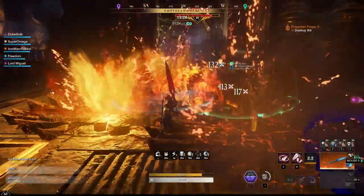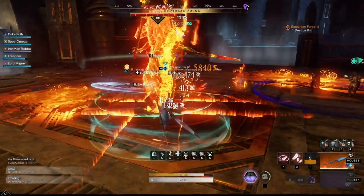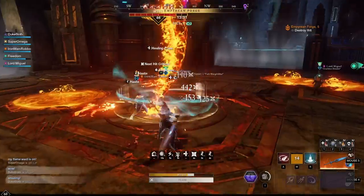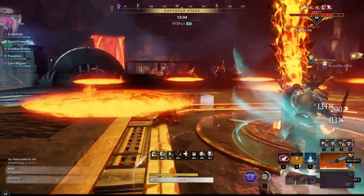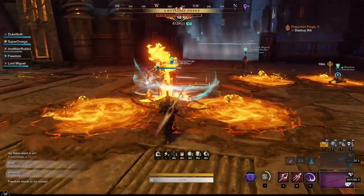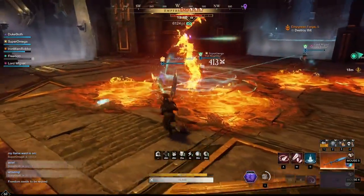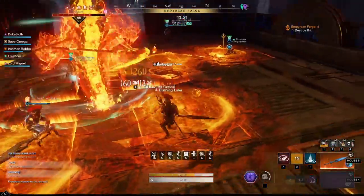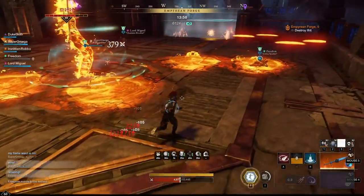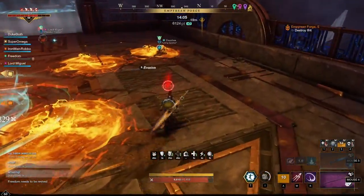Ifrit also has a slam attack. The ground gets marked in an X shape and Ifrit slams down in four different locations. When this happens, get out of melee range because it is a very heavy hitting slam. If a teammate dies, do not revive them during a fire pool. Sometimes fire waves happen without meteors dropping, and sometimes you'll have meteors without fire waves — they're not always connected. We found it's actually easier to have the tank on the other side. If the tank is towards the southeast, the tank is the last to see the flame waves, which is fine since the tank can easily survive them, while everyone else will see the waves much earlier and be able to avoid them better.